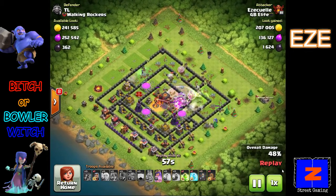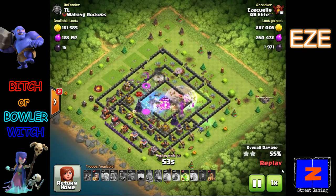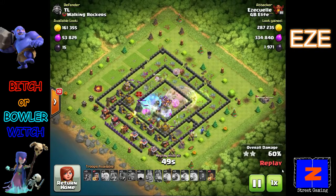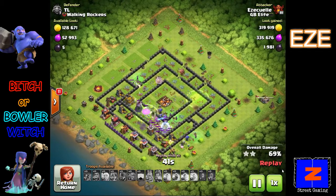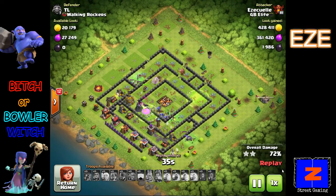In this case the clan castle troops were Giants, so you have Giants, bowlers, the King, the Queen, and a couple of jump spells. Because of their long range, bowlers are hard to predict — they may lock on to something you wouldn't expect. Help the bowlers go through the middle of these bases with jump spells, and that will really add some predictability to the raid.